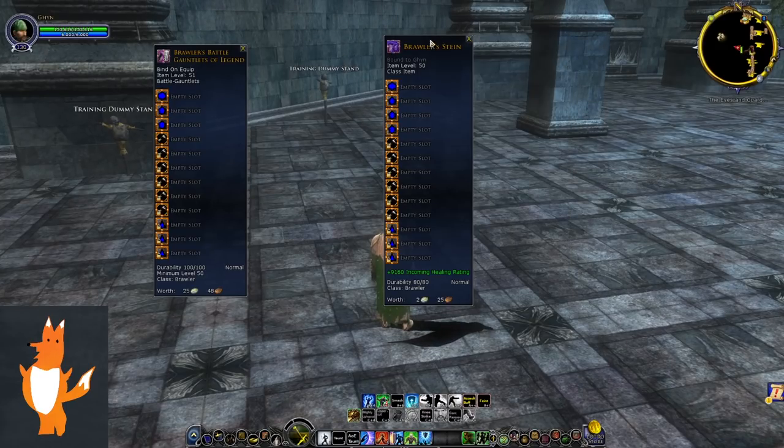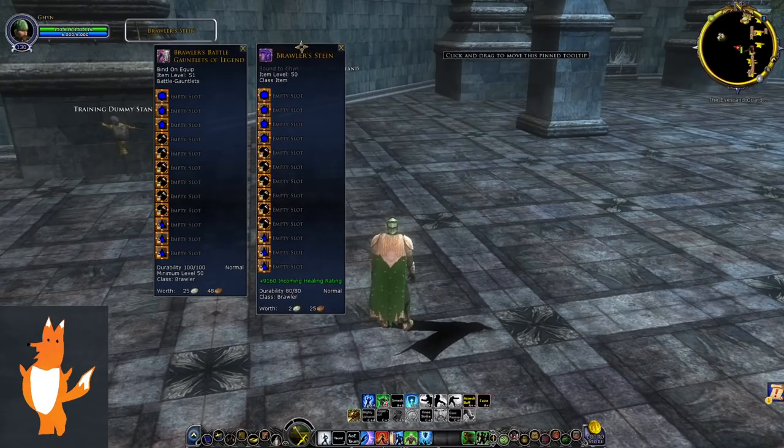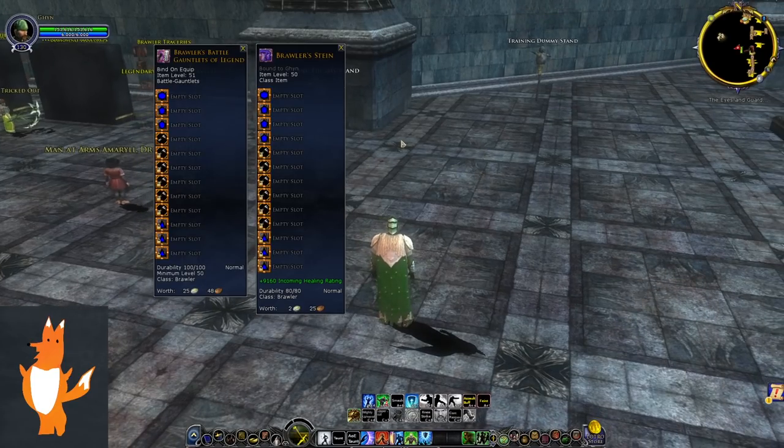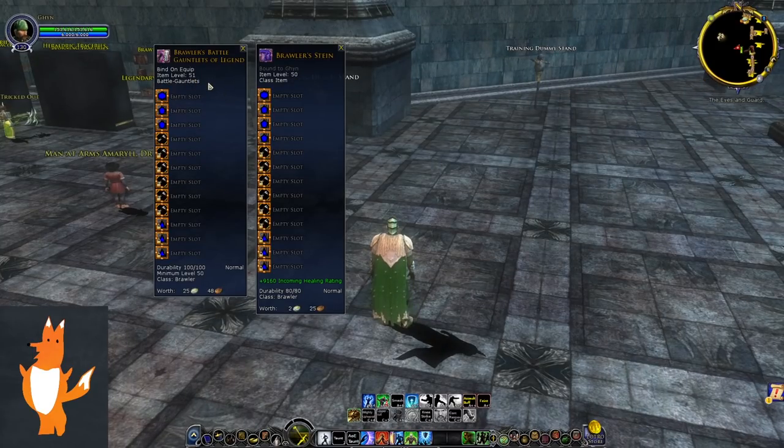In this video I'm just going to be focusing on the Brawler — it could have been any class, but I'm on my Brawler right now. When you get your legendary items they're going to be item level 51 and 50. These are the items you get as a brand new player at level 50 for the Moria quest.